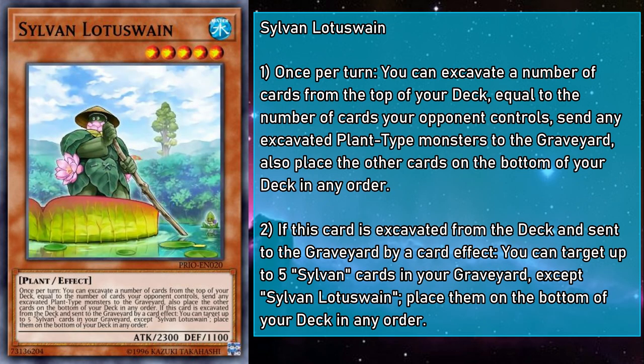Sylvan Lotus Swain is a level 5 water monster with 2300 attack and 1100 defense. Once per turn, you can mulch a number of cards from the top of your deck equal to the number of cards your opponent controls. And if mulched, you can take up to 5 Sylvan cards in your grave and place them on the bottom of your deck in any order. You don't get a draw, but since it can recycle cards, you can put back integral spells and traps. This can be single-handedly one of the most powerful mulching effects you have access to, but its level unfortunately makes it rather difficult to make use of. Were it just one level smaller, it would easily eclipse Marsha Leaf in usage, and while it's still available for special summons, it just doesn't stack up to other cards we can access with those kinds of effects.